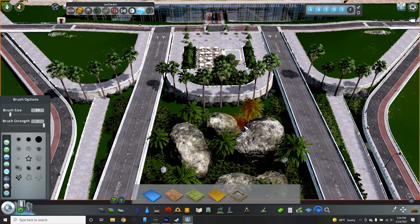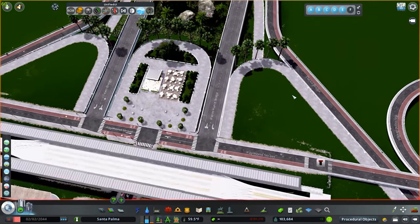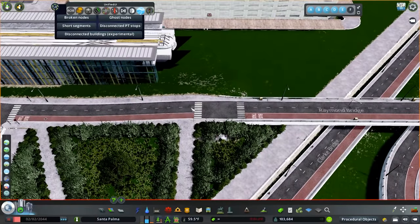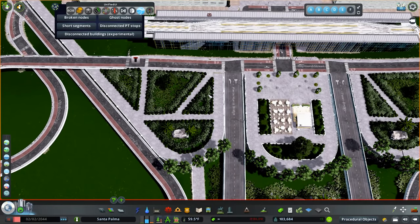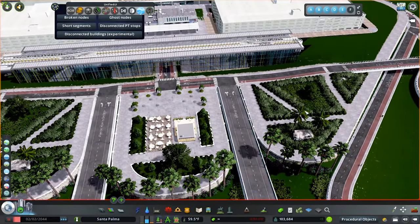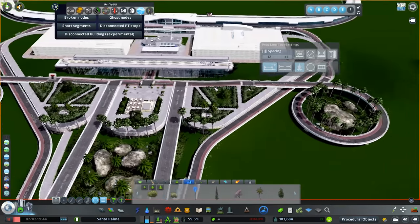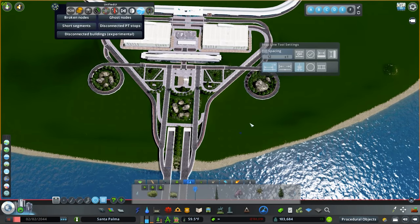For these areas we'll do a similar thing — planters and a walking path, maybe a flower bed. I decided to get away from curbs because of the uneven ground from the bridge pieces, so instead I accentuated the pathways with bushes. Going a little more minimalistic with grassy areas — something that would still look nice for people walking through. Let's throw some rocks into these roundabouts for a nice feel, then do palm trees around them. We'll also be doing some light decorations in this area.